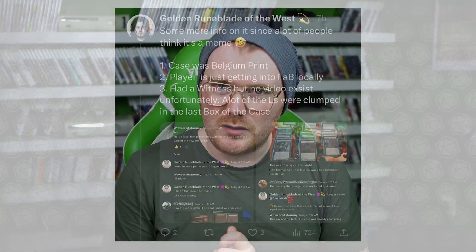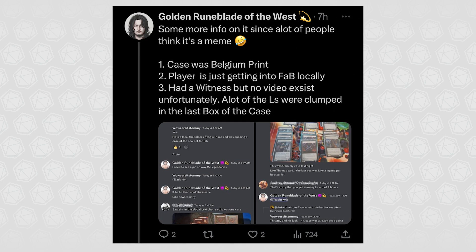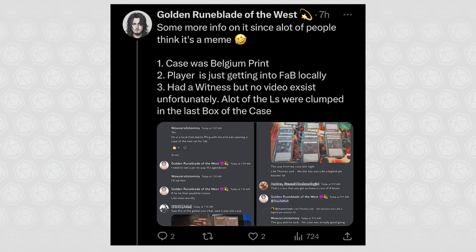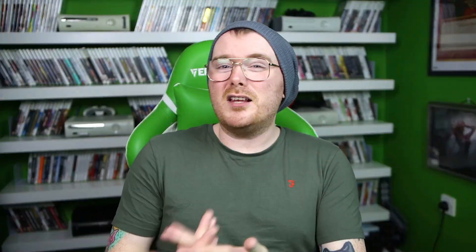Diving into the sub-tweets, the first reply made me a little more skeptical. It said, 'Some more info since a lot of people think it's a meme. One: the case was Belgian print. Two: the player is just getting into FAB locally. And three: had a witness, but no video exists, unfortunately.' A lot of the legendaries were clumped in the last box of the case. At that point I just thought, yeah, it's probably someone either having a bit of fun on Twitter, or it's someone who got an error box and it's nothing reproducible.